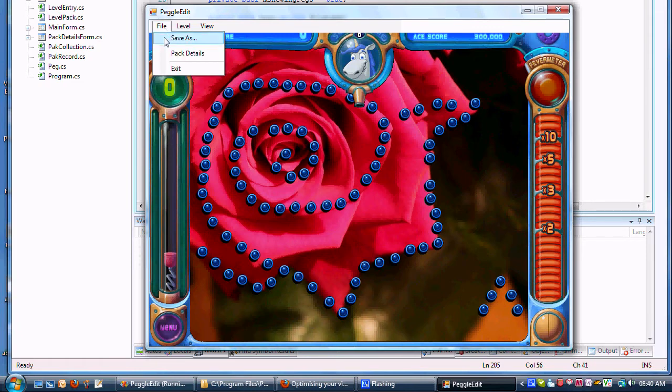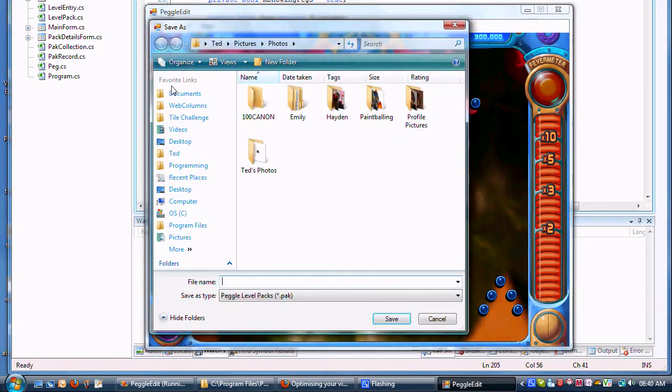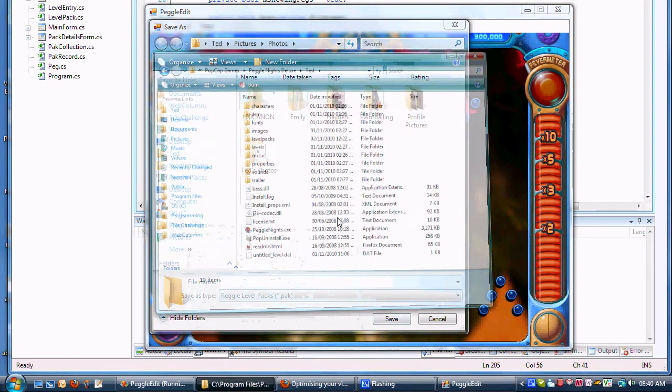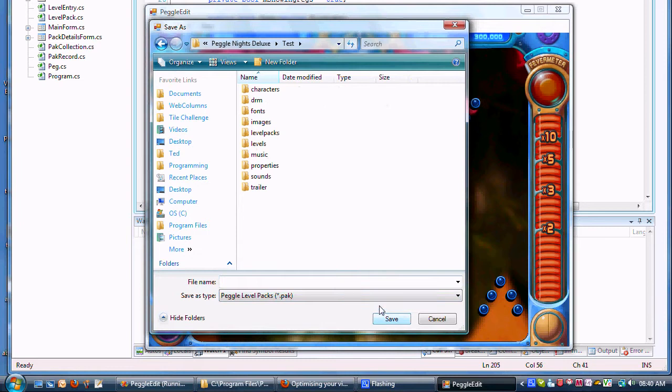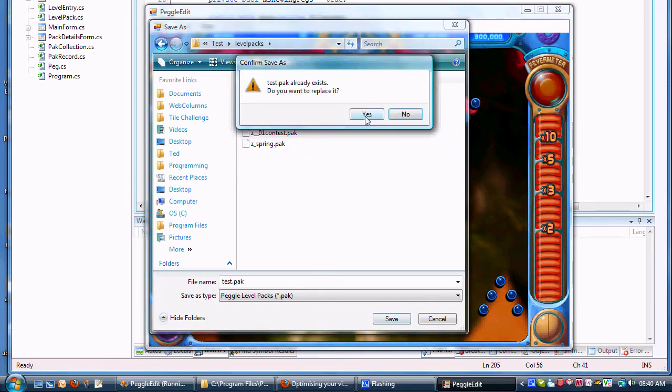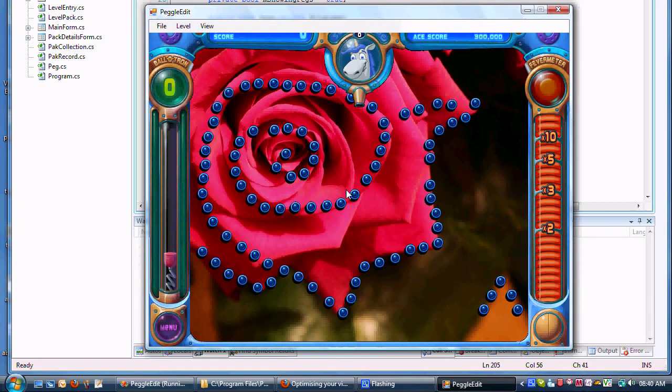Then you can save it — go to the PopCap directory for Peggle Knights and put it in the Level Packs folder. I'll save it as test.pack.